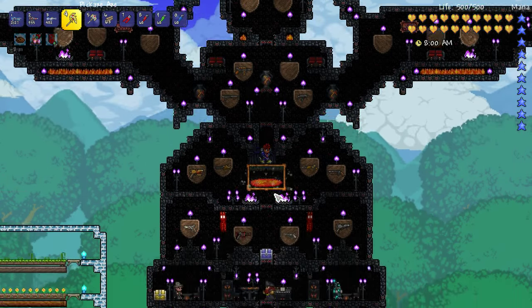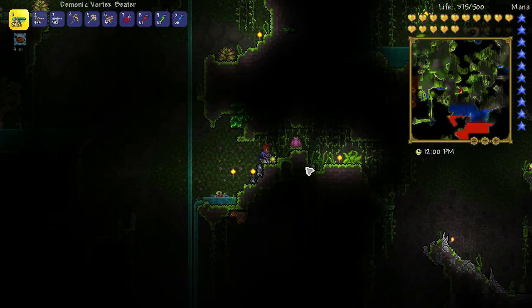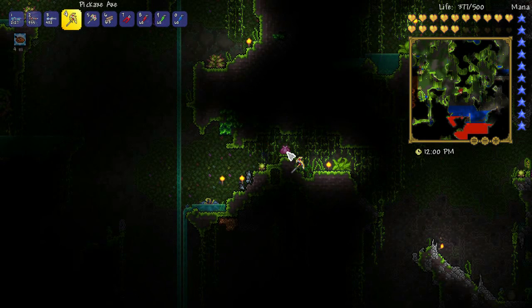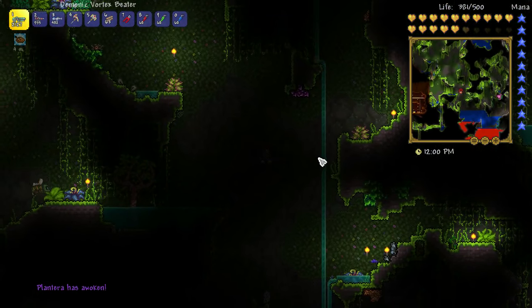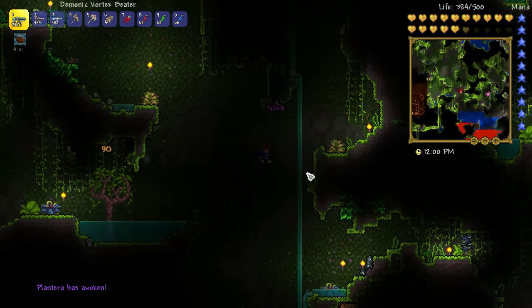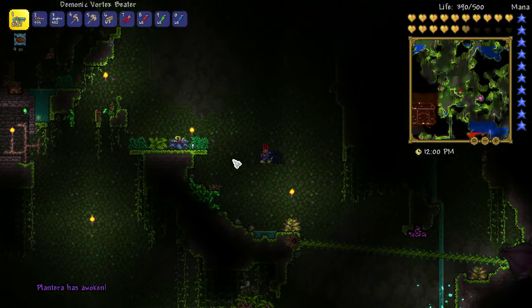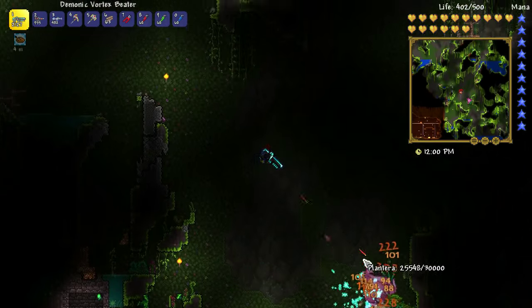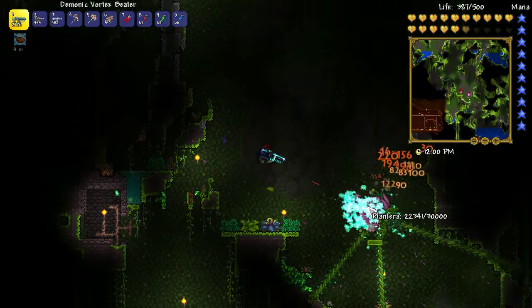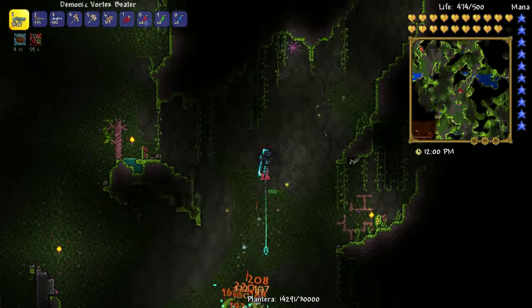I think the Venus Magnum might be a fun one to start with, so let's go beat up some Planterras. We found our first Plantera bulb - let's do this! Hopefully it doesn't take too many of these leafy beasts to get what we want. My arena's just a bit to the north, but I don't think this is going to take too long with the Vortex Beta.